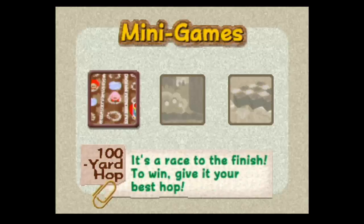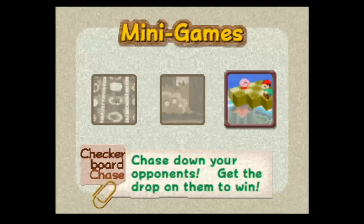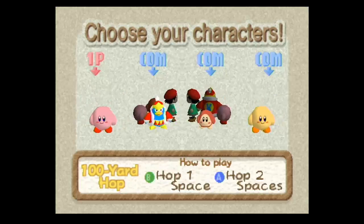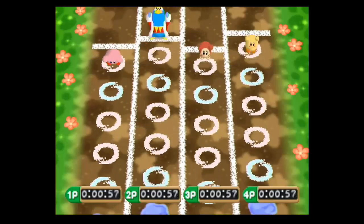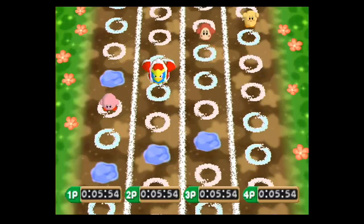Let's start with 100 Yard Hop. You can pick from any of the four characters — let's start with Kirby because he's Kirby. There's easy, normal, hard, and very intense. You can either hop one space or two spaces. Basically you're racing and hopping, and that's it.